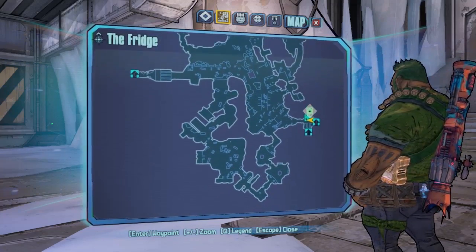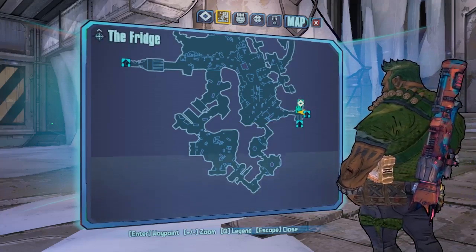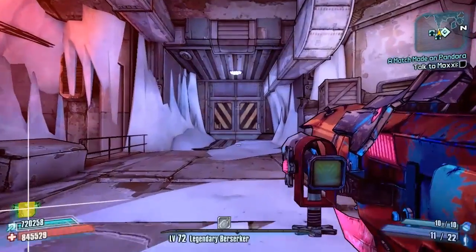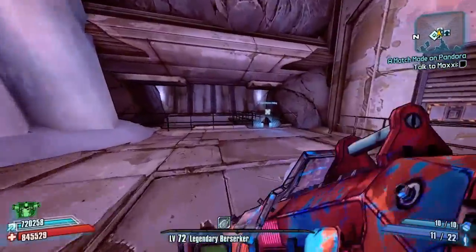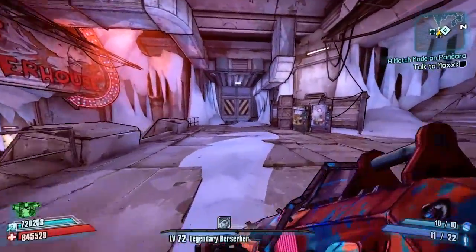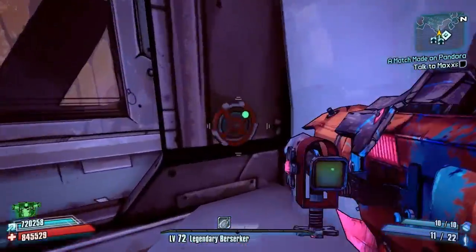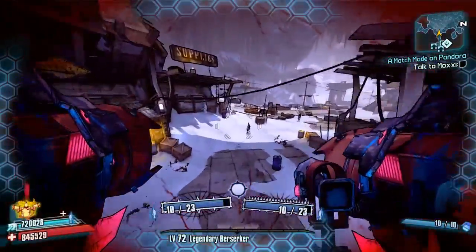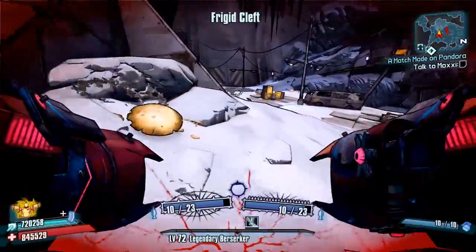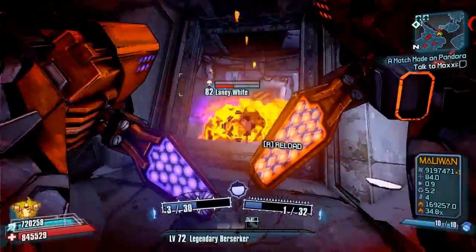We're heading to Smash Head today, who is in this area just here in the Fridge, because he does drop his legendary Sledge's Shotgun as per normal drops, but now he has got a unique added to his loot pool thanks to the community patch 4.0. That unique is the unique rocket launcher, the Roaster, which is a pretty good launcher.